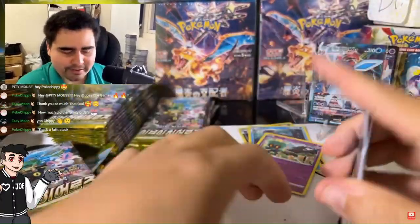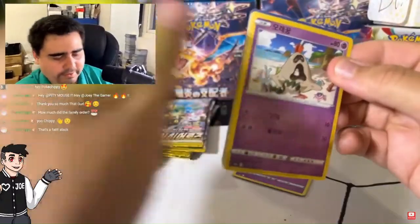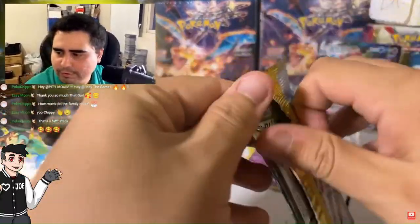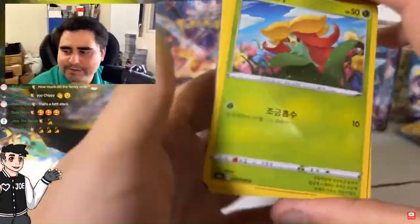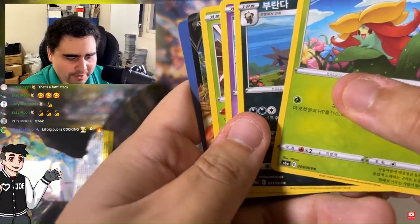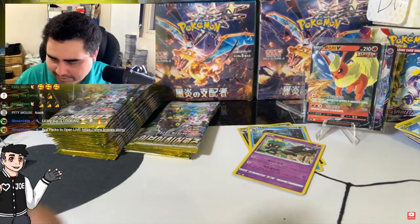Marshadow — that is not quite what we're looking for. But let's do this. We got the Sandygast — not what we're looking for. Not quite. You know, you actually need some real grip strength to open up these packs. These Korean packs are no joke. It looks like we have the Flareon.